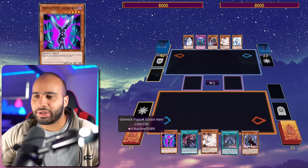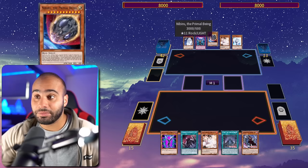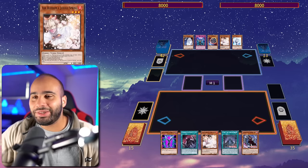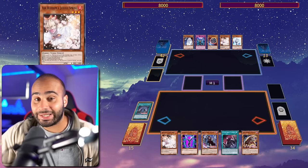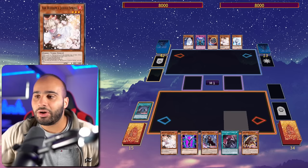Combo four: I have a hand full of Gimmick Puppet cards plus one non-engine card — Scissor Arms, Condolence Puppet, Ash, the field spell, and Bloody Doll. My opponent has Veiler and Mourner which are useless because I have the field spell, but also Ash, Imperm, and Nibiru. This shows what you can do when your opponent has five hand traps and three are actually usable. You still need to use your brain but you can get out of it.